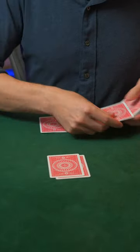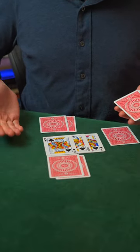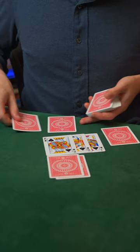Now, when we get to the flop, we burn a card and deal the flop, and there's the Jack, the Queen, and the King of Spades, which means I don't need to deal myself a hand like pocket aces.